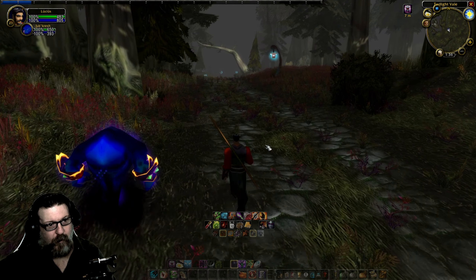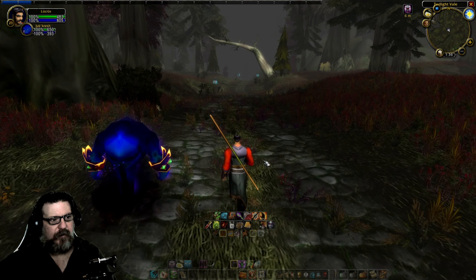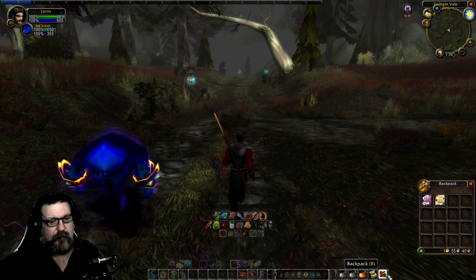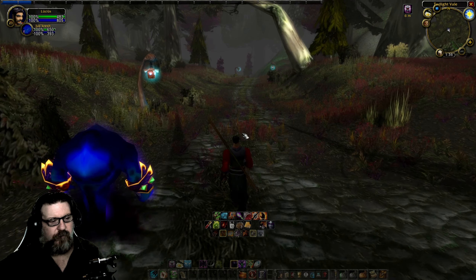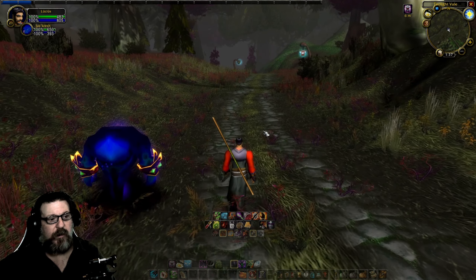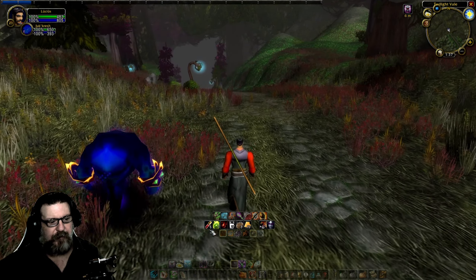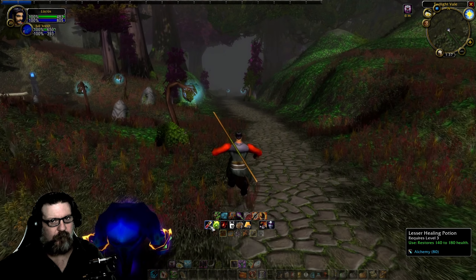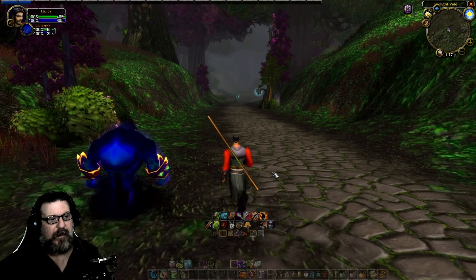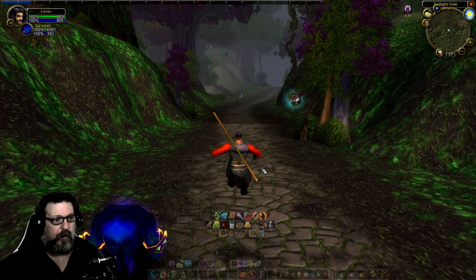We're going to drop tailoring — I picked it up just to get some bags made for us, but we're looking good on bags. If you've got 8 or 10-slot bags in Classic before level 15, you're doing pretty well. We're going to keep herbalism — we've been picking up herbs and putting them in the bank. We'll drop tailoring, pick up alchemy, and then we can sit at the bank and start making health potions. Right now we have potions only because they dropped off mobs or were quest rewards, and it has to be a humanoid that drops them.